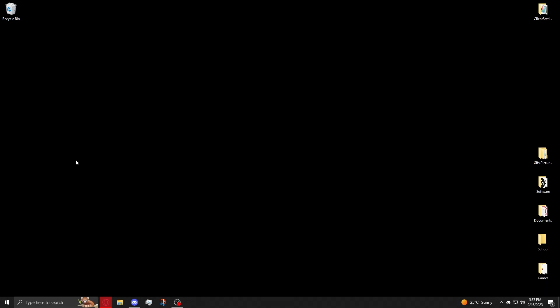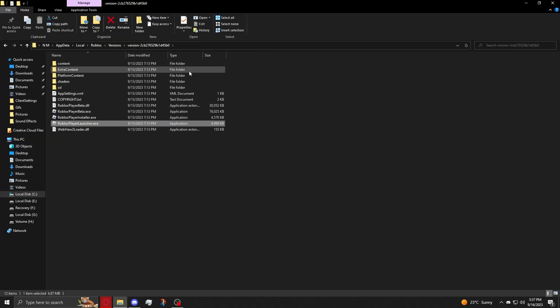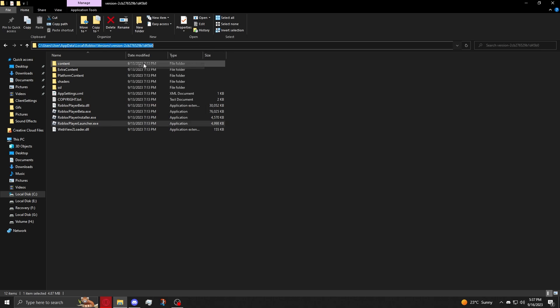Then you're going to want to right-click and open File Location. Just right-click and open File Location. Once you're here, you're going to want to just click on the tab here and just copy this — you can right-click that and click Copy.